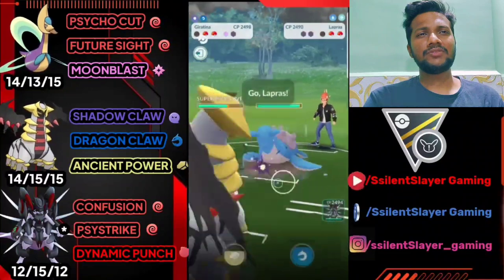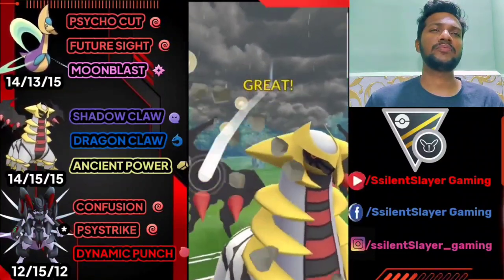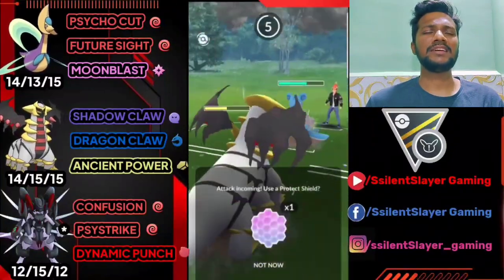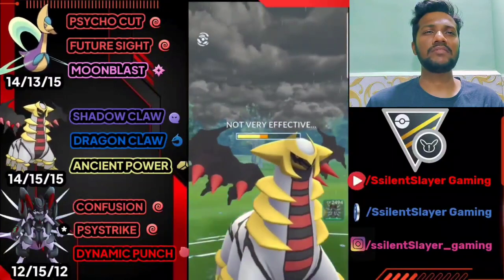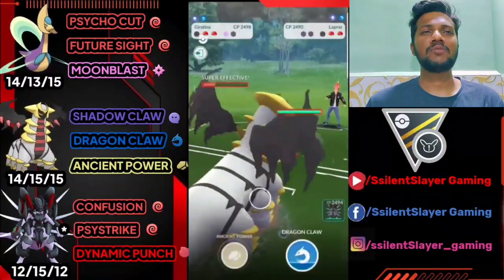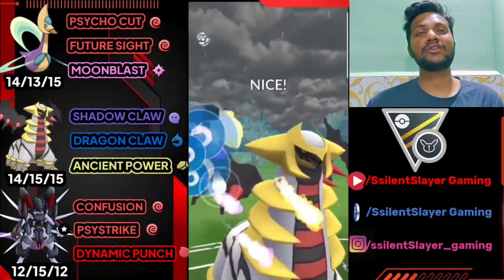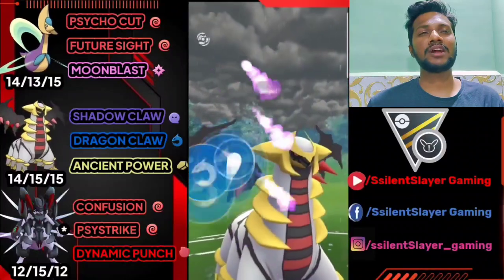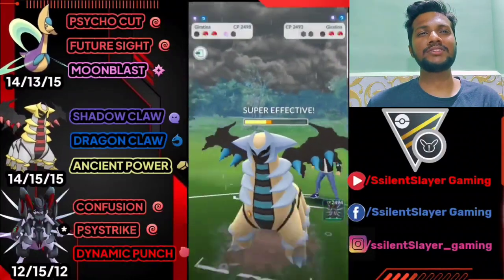Opponent brought Lapras. I hope it's not Ice Stead — and yep, it's not. So we can easily take him out. We got Ancient Power which is super effective against him. I think this is the serve because Ice Beam takes some time. It's in serve, not very effective. He's trying to deliver one more Ancient Power, but opponent just brought Giratina. So we got two Dragon Claws ready — gonna deliver back to back. Super effective, and we have another Dragon Claw. He doesn't have any shields left, so we got a big advantage.